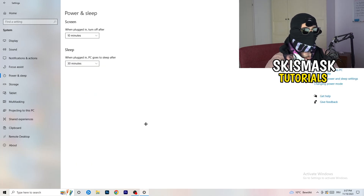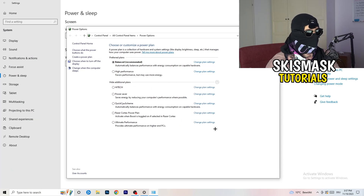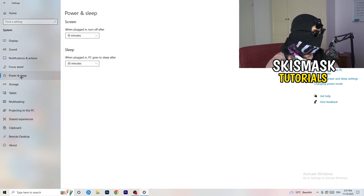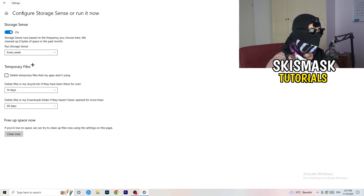Go to Power and Sleep, then click Additional Power Settings on the right-hand side. You'll have several options — for me balanced works best, but some PCs work better on high performance. Check which one works better for you. Then go to Storage, click 'Configure Storage Sense or run it now', and set it to run every week, deleting temporary files after 40 to 60 days. This will free up storage and help your general performance.